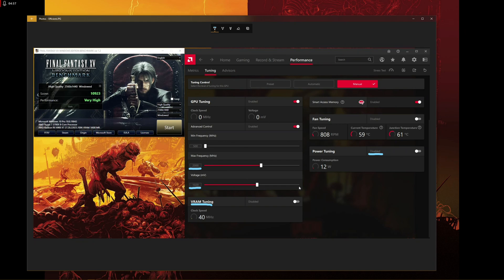Dropping from 2500 MHz to 2000 MHz is a significant reduction, but we don't lose a lot of performance. At high quality 1440p we still get an average score of almost 11,000 — roughly 110 FPS average. We're only losing about 20 FPS, but power drops from 250 watts down to 160 watts, which is far more efficient.